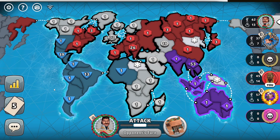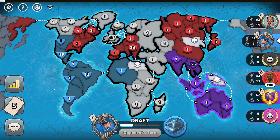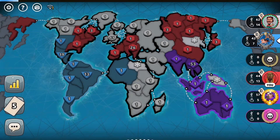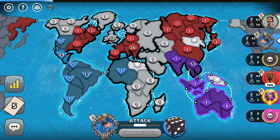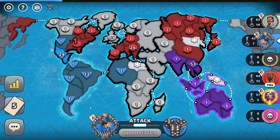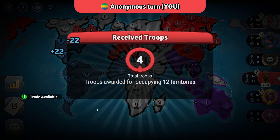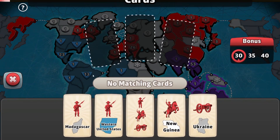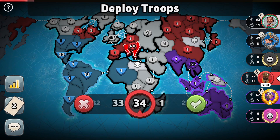He captured blue territories — I think he's eliminating the blue player. If I eliminate the blue player, the next suitable target would be only the purple player since he's at three cards, while the white player has only one card so it wouldn't be worth eliminating him. I think I'll get the attacker's advantage — let's use the slider option to potentially get the attacker's advantage and lose fewer troops on average.